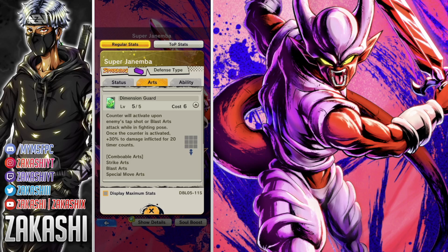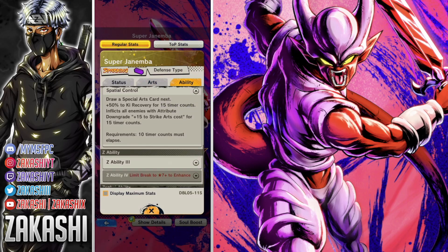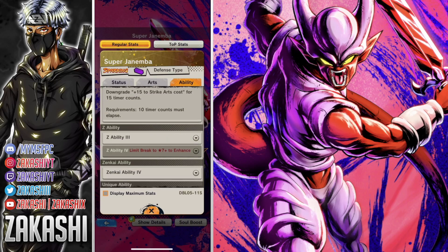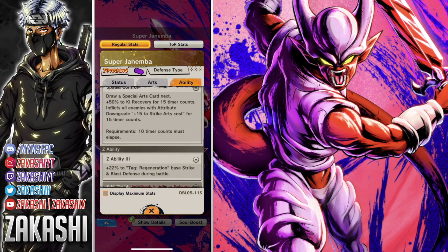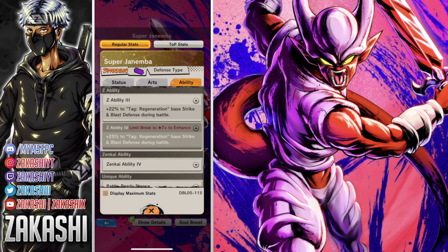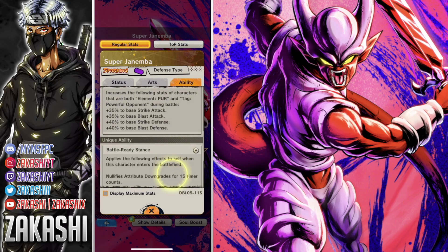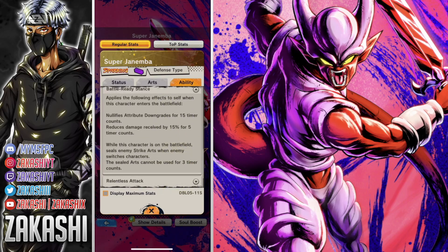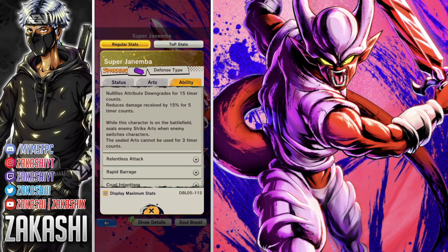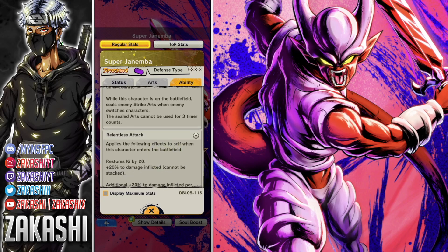Strike is a blast and with the special move arts you get plus 30% damage inflicted, so I'm going to try to get that off every single game. The main ability gives 50% Ki recovery and inflicts enemies with increased strike arts costs for 15 timer counts — nothing too crazy but the green card can come in handy. The Z ability is Regeneration, so I'm only using him on regen teams.